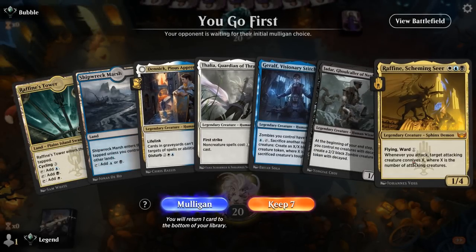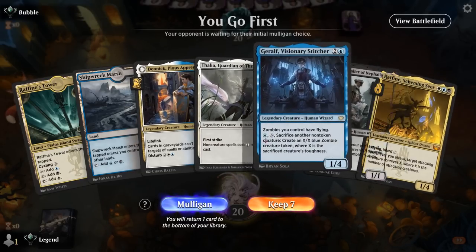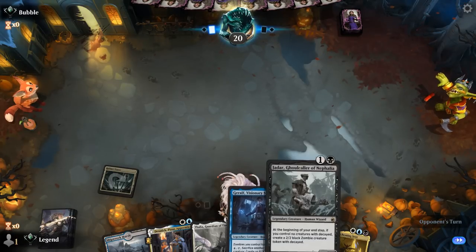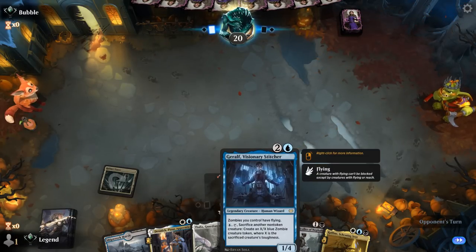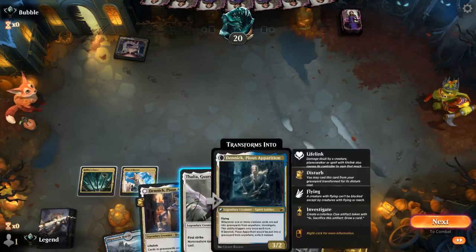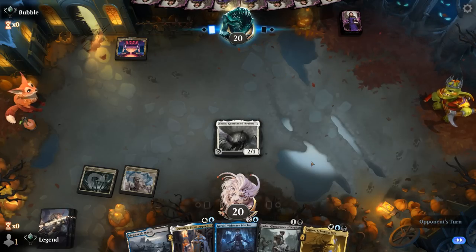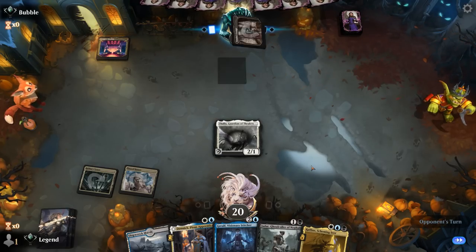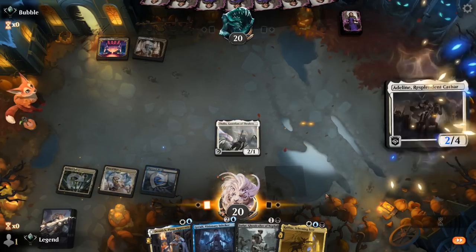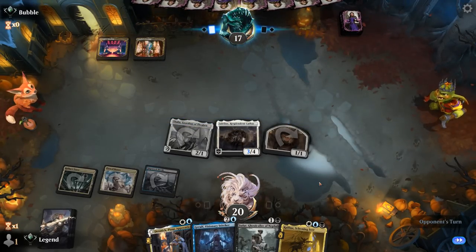Game 2: We're on the play, hand is quite promising if we can pick up another untapped land on turn two. We've got the synergy of Jadar giving our zombies flying with Geralf. Now against a Naya deck — could go with Thalia first, as the opponent might have some non-creature spells to tax, then curving into Raffine. Adeline might be even better. We get a nice aggressive start, and next turn Raffine with tokens from Adeline can put a ton of counters on our creatures.